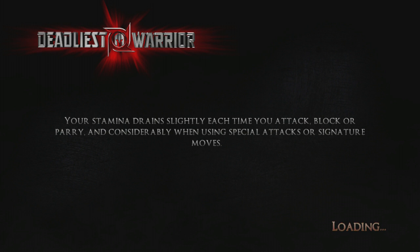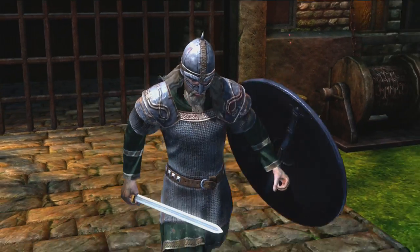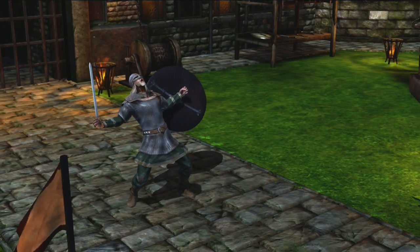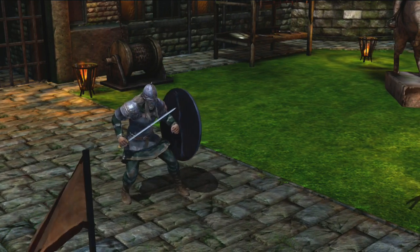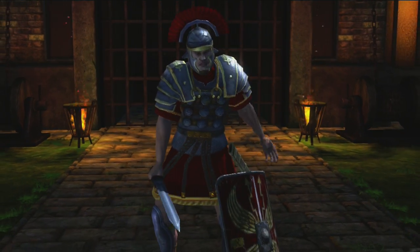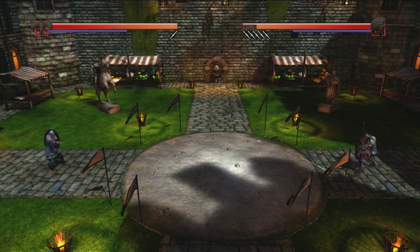Apologies about the loading screens. Each character gets a projectile, a mid-range weapon, and a short range weapon — so basically a projectile, a spear, and a sword. Here's the viking — big bugger. And here's the centurion, one of the more stalwart characters in the game. A bit annoying because of the shield.